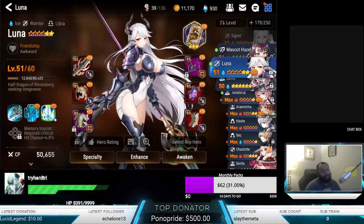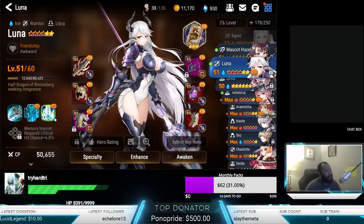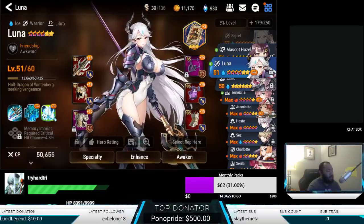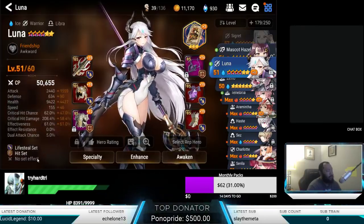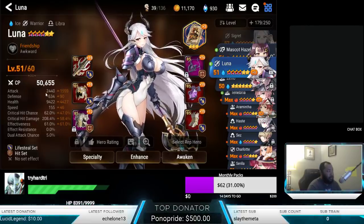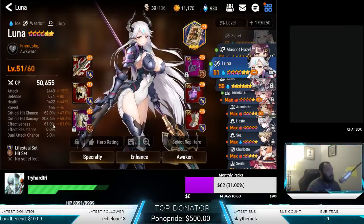I want to give you guys some perspective and help you prepare. I want to talk about some plans I intend to do due to some opportunities and challenges I've run into that could definitely help optimize my team. First and foremost, when you look at Luna, let's talk about stats. Her imprint overall is plus 4.8, and at level 51 she's at 2400 attack, 9422 health, 62% crit.